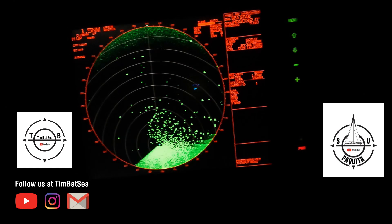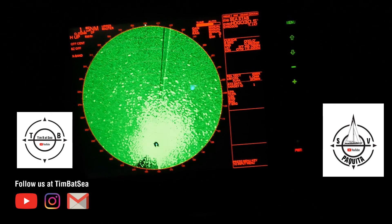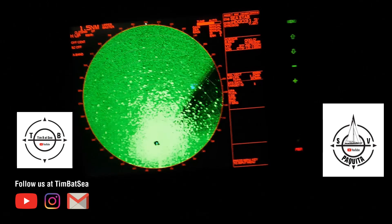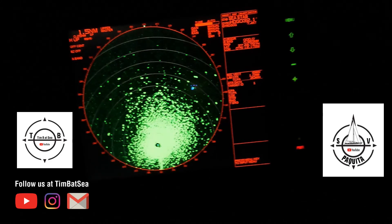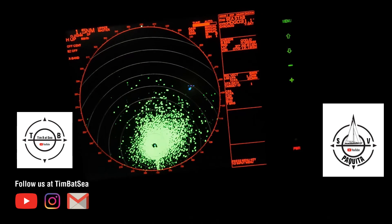Then turn the clutter down and you'll see all that big green that goes around. Start turning the gain down until the outside of the green cleans up. See that green haze — take that down until it cleans up. That's about as much gain as we can get.